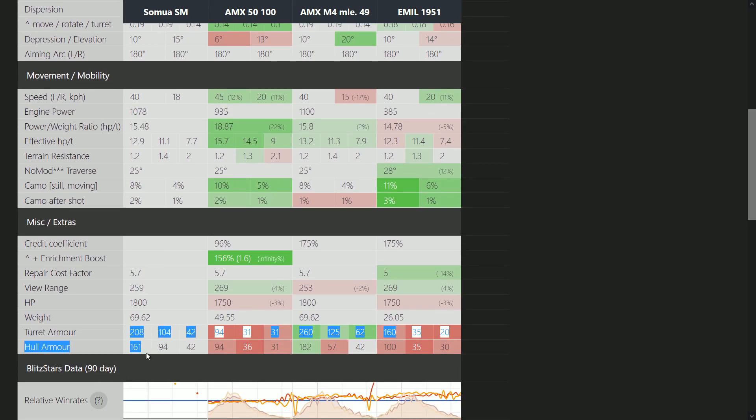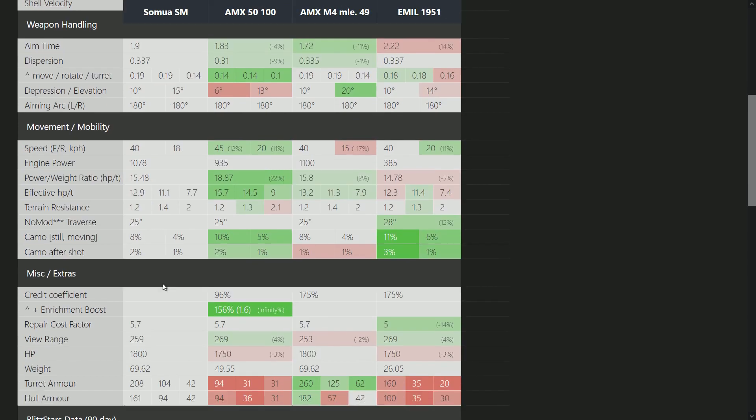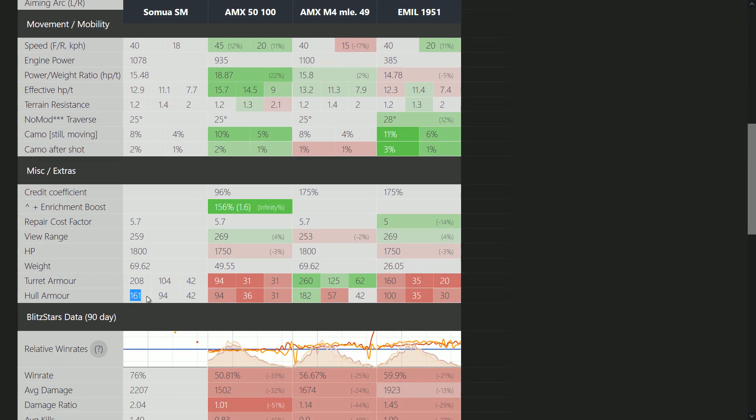One very big positive about this tank is the gun depression, because it has 10 degrees of gun depression rather than 6, which matches it with the AMX M4 and the AMO — which is cool. In terms of speed, it is again slower than the AMX 5100. However, where this tank shines is the armor: it has 208 millimeters at the turret, which is very strong, and it also has 161 in the hull.